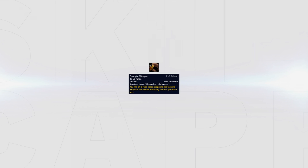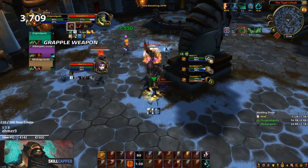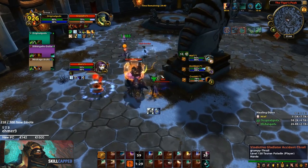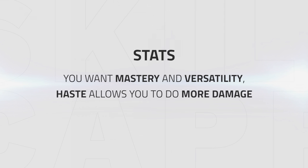Grapple Weapon disarms the target for 6 seconds and is one of the weaker talents. However, it can be used versus melee cleaves that will train you, in order to stop some damage during setups. Yulon's Gift will dispel all snares on you when Roll or Cheat Torpedo is used. This talent can be picked instead of Grapple Weapon if you think you can effectively kite a melee cleave that will train you. For your stats you want Mastery and Versatility. Haste is the third option since it allows you to do more damage but offers less healing than Mastery and Versatility.